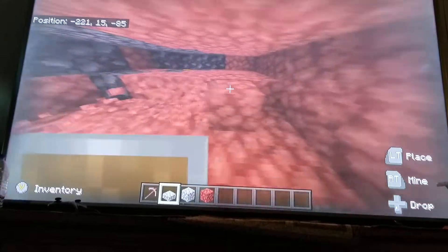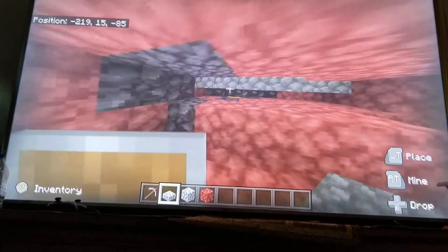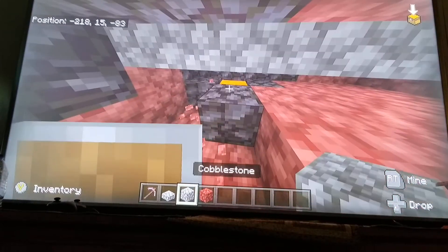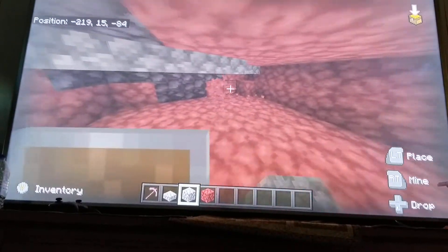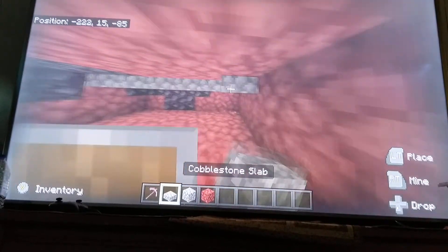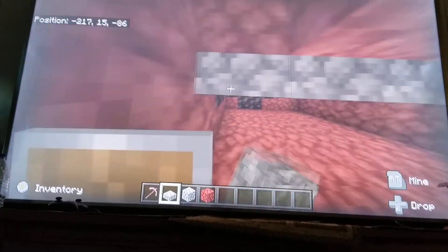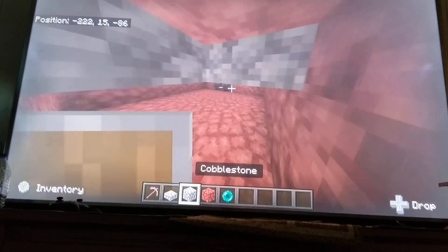Once you've done that, you gotta place your slabs right here. You'll also be needing an ender pearl, and that's it guys. Now place the slabs.